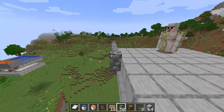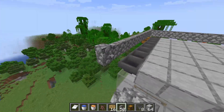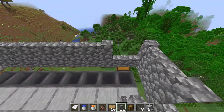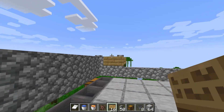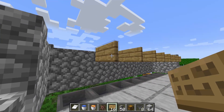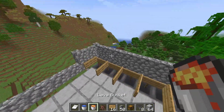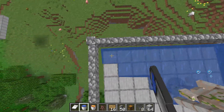You might even have an iron golem already spawn. Go ahead and place a ring of cobblestone walls around the entire farm. In the back by the hoppers, coming out to the third block from each corner, you want to make this a two-block-tall high wall. Next, go ahead and place your first 8 signs coming off the wall, and then place a sign on top of each hopper.